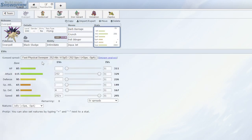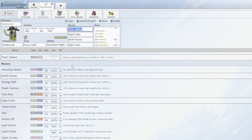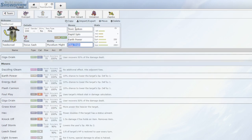The big thing here is Barb Barrage - it's a 60 base power move on a pretty good attack stat, but it doubles in power if the target is poisoned. So I paired it with Toxic Spikes from Toadscool here. Barb Barrage is gonna do a bunch of damage. I have Crunch as the other STAB, I have Fell Stinger - if I can get something down with this I get a big attack buff - and then I have Aqua Jet for extra priority.